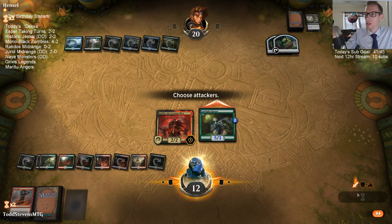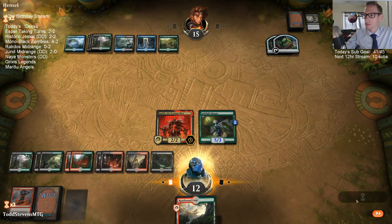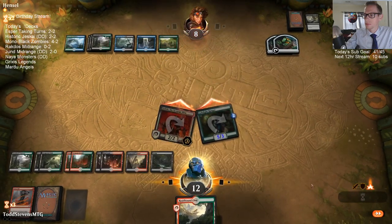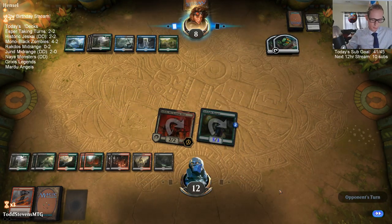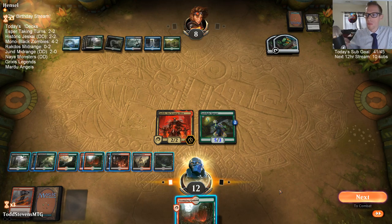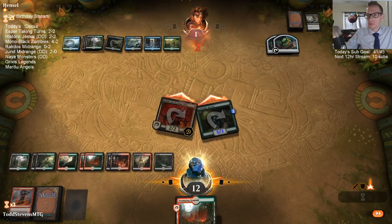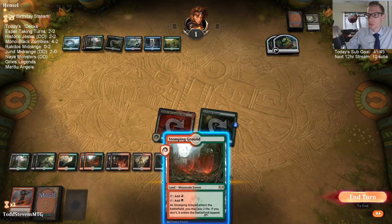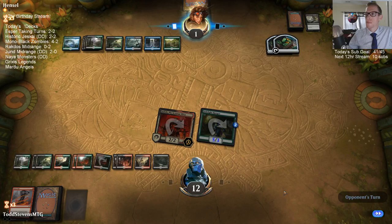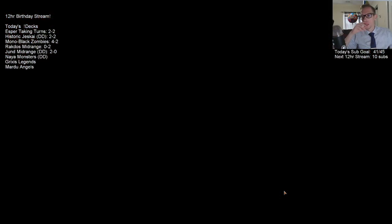We've drawn a whole lot more lands than the opponent, so hopefully they start drawing some lands to catch up with us. That's what happened — our opponent drew some more lands to catch up. I'm not sure what they're going to draw. I guess they need a Krasis — Krasis could maybe keep them alive for a little bit.